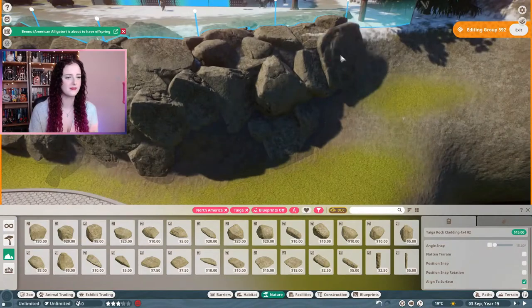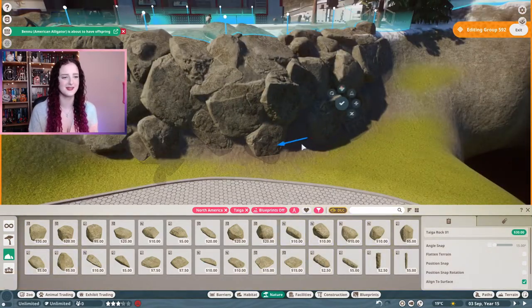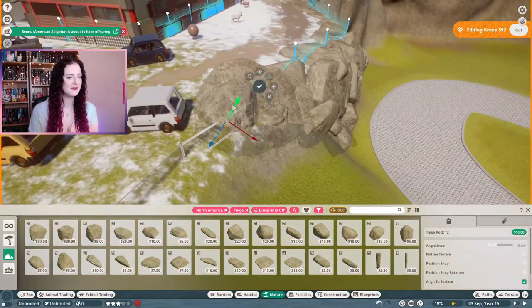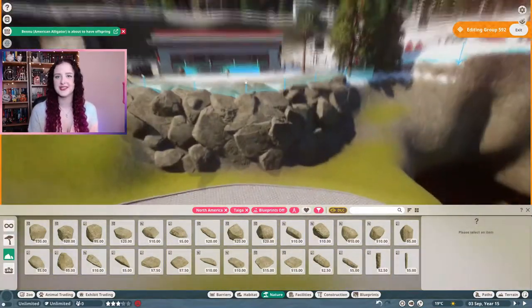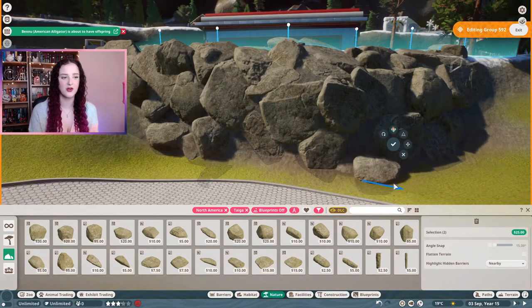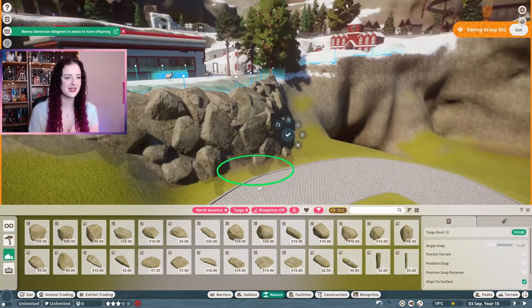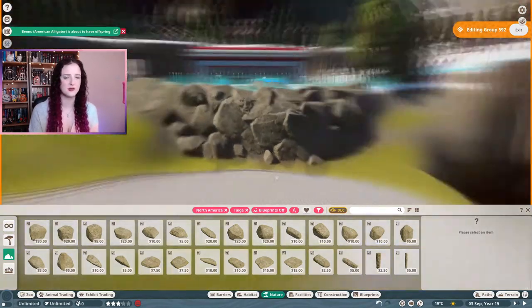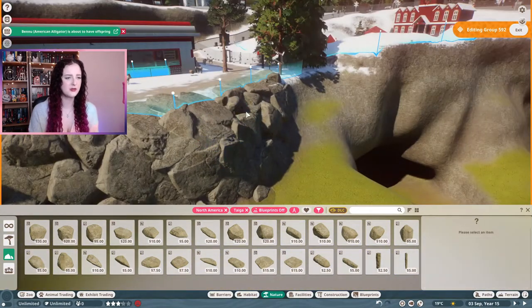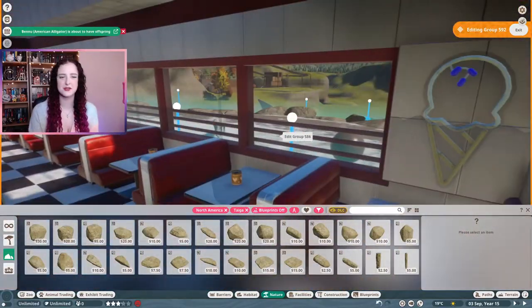I always pick rocks that match the terrain and the biome. Each different biome in Planet Zoo has different terrain paint — this is a taiga biome zoo, so I had to pick the taiga biome rocks to match the rock terrain paint. If you pick a map in more of a desert climate you'll have more orangey rocks; Australian maps are really orange-toned whereas these are more gray-toned. So you've got to pay attention to what biome you're in when picking rocks for the terrain.